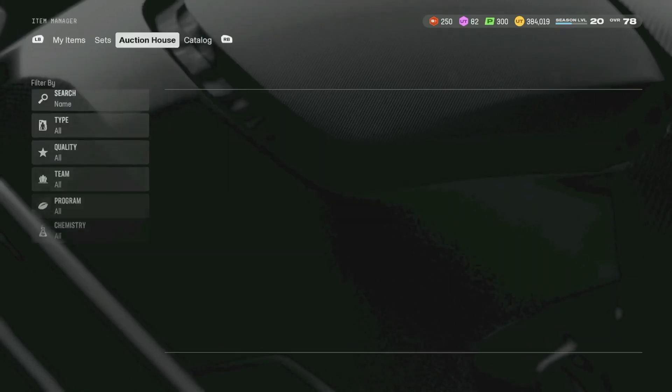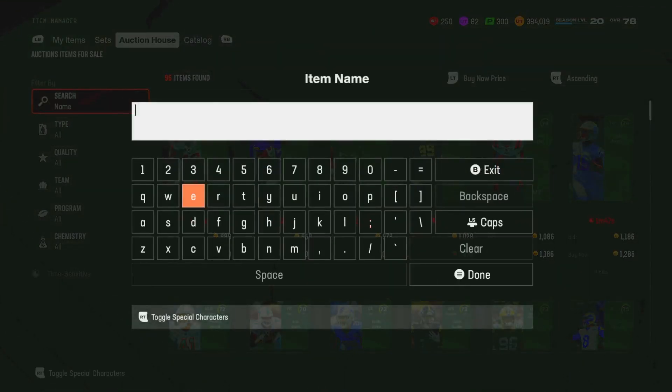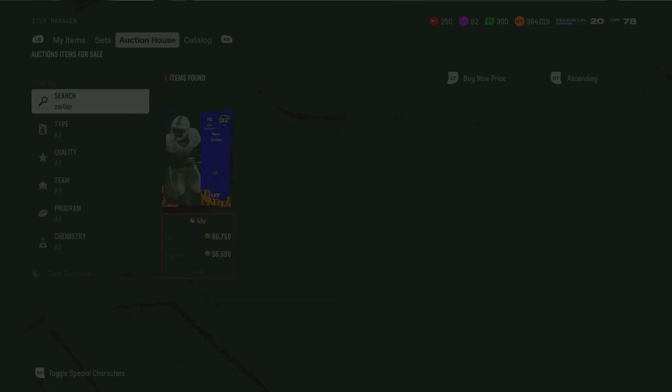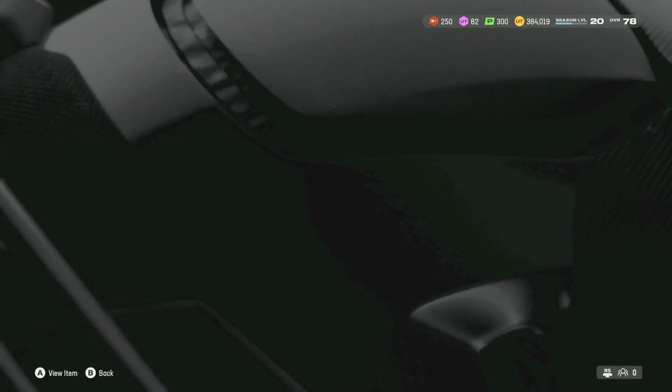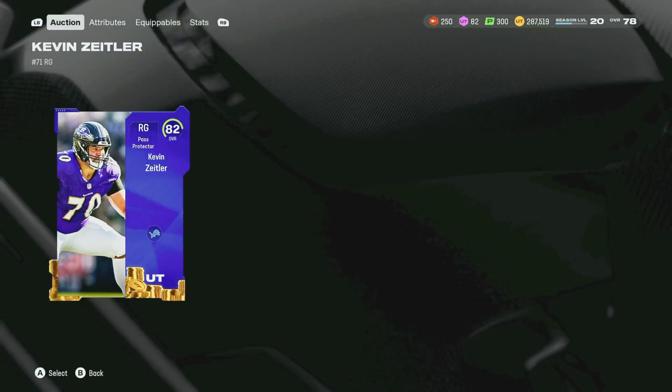Let's pick up Kevin Zeitler first. I might not pick up Joe Mixon right away, but I might actually need to. Now looking at the rest of my running backs speed-wise, they're not bad this early on in the game, but it's going to get a little bit suspect later on if we don't make a move. Kevin Zeitler — he is 30k overpriced. That hurts because I hate overspending for these base elites. Offensive line is done for the positions we need.